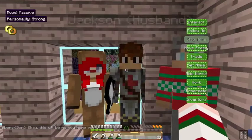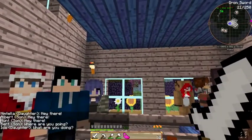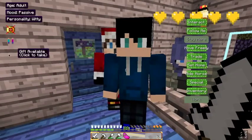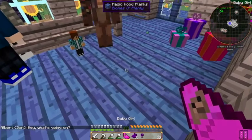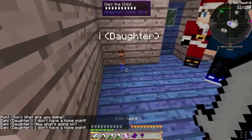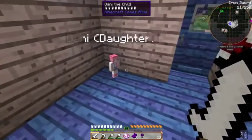Now we're going to have another child with Jackson, and it's a girl! My friend Danny asked me to name a baby after her, so we're gonna name it Danny. I got an achievement - Fully Grown - because Bert right here grew up into an adult. He has another gift for me - 64 arrows! Baby Danny is ready to grow up. Let's put her down right here - there she is. We're going to change her skin. She is four years old, her mood is passive, and she is gritty. Her skin is hella cute - look at that, all pink and stuff. So cute!